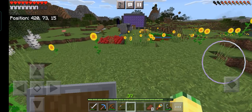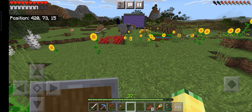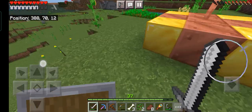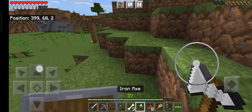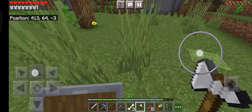We're gonna go back to the house and get the honeycombs, make a bee nest, and get a silk touch pickaxe. First, chop this tree down. This tree has been here for like five or six episodes now — it's been a couple of days.